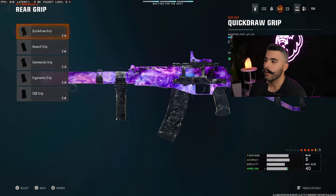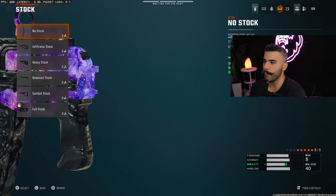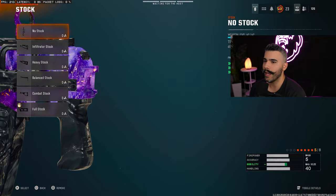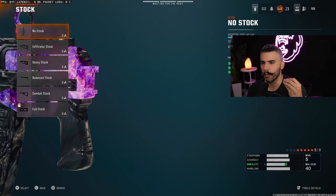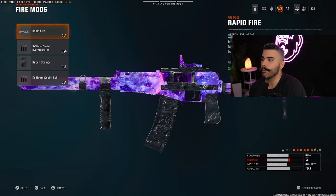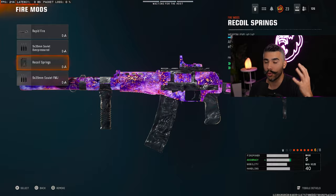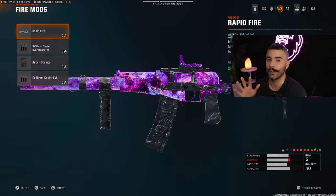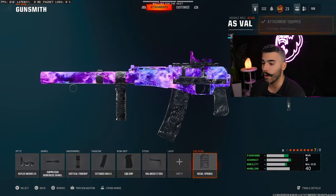For the rear grip, CQB Grip — very good attachment. For the stock, there are a couple choices: no stock, combat stock, or balanced stock. I'd say between no stock and balanced stock — I just like balanced stock overall. No stock I'd recommend more for SMGs since you get a little boost to movement speed and aggressiveness, but balanced stock just has good strafing capabilities. For the fire mods, go all the way down to the Recoil Springs — a very nice attachment so you can control it and dominate. Rapid Fire makes it crazy up close and time to kill becomes absurd, but you lose a lot that affects range. So I really recommend the Recoil Springs.